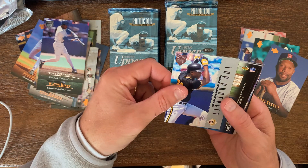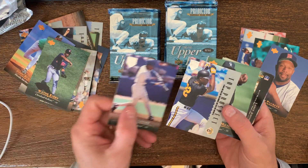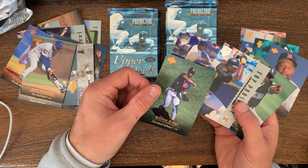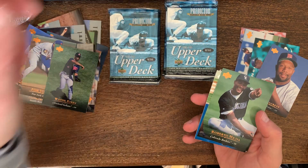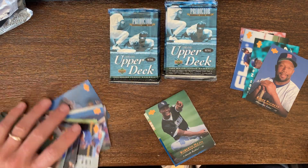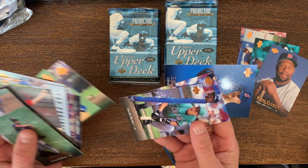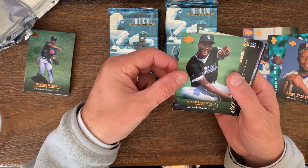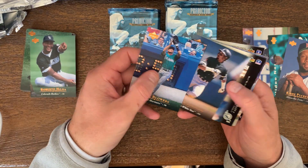Can't believe we pulled that Hideo Nomo right in the beginning there. One thing I failed to mention — the Electric Diamonds. You can see they look a little different from the regular Upper Deck cards. So this is the Electric Diamond Tony Fernandez, Electric Diamond Freddie Garcia. I probably pulled one earlier and didn't even realize it — the first one, One Asvedo. I don't think there were any other Electric Diamonds in that group. Would have been cool if the Hideo Nomo was an Electric Diamond, but no such luck.